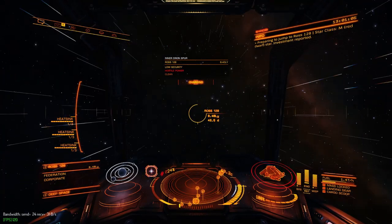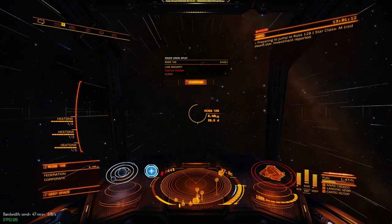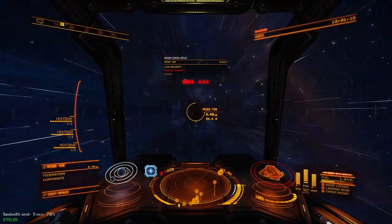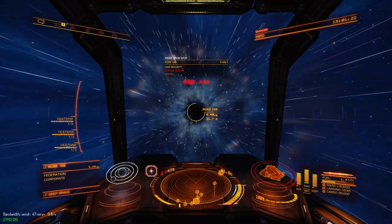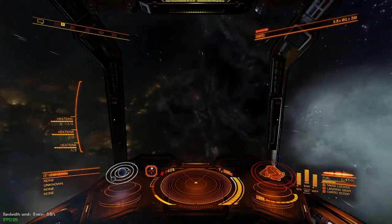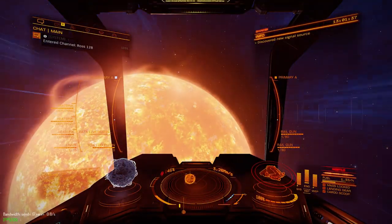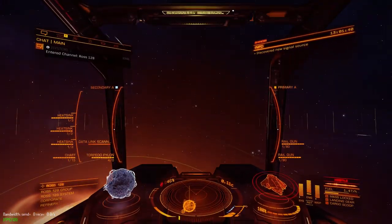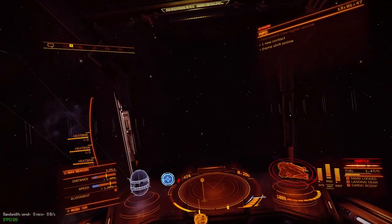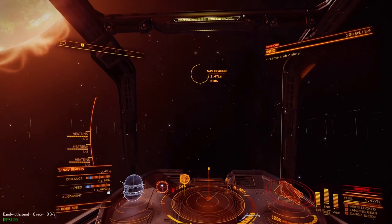Now we have our instructions. We know what to search for. We go to eddb.io and look for high-population, high-tech or industrial economies that are empire-aligned and in a state of none nearby. Once you identify the place, this is the method. The first step is to visit the nav beacon and scan, or use your system scanner to identify all the signal sources. In busy systems, the latter will be extremely time consuming, so I prefer just to visit the nav beacon myself.